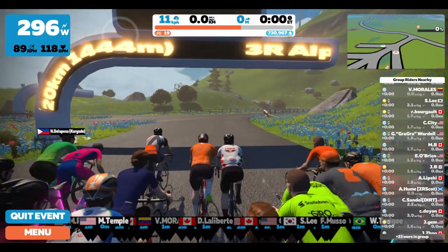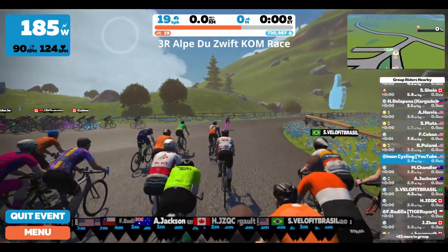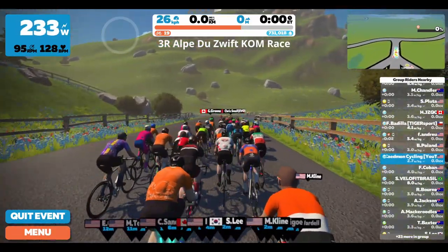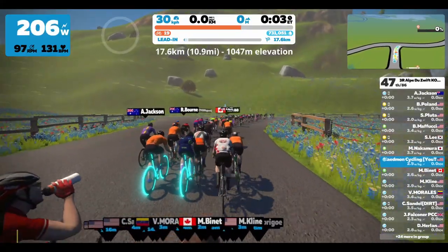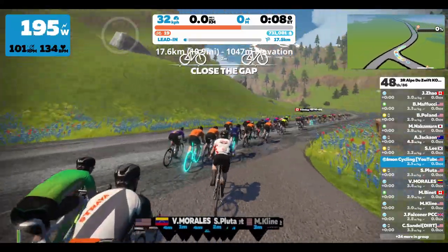This is the Alpe de Zwift 3R KOM race. A total of 17.6 kilometers. It'll take us up the Alpe de Zwift for a full elevation gain of 1,047 meters. Definitely the most I've ever seen in a race or in a ride overall. This will be my first race up the Alpe de Zwift.